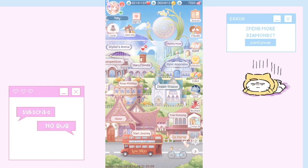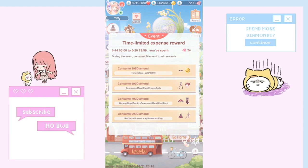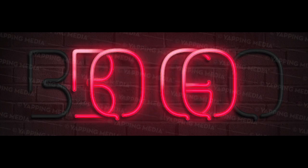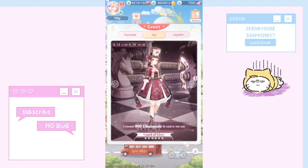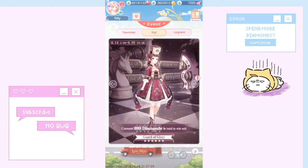The last thing I wanted to mention is how you can get Guard of Glory for basically free. If you check under Events and go to Guard of Glory, you need to consume 999 diamonds to get the suit. Since you'll be spending over 999 diamonds completing Moonlight Grace anyway, you can technically get two suits for the price of one — a buy-one-get-one-free situation. Guard of Glory is not my style — I find it pretty ugly and there's nothing I'd really use — but it increases my wardrobe count, so it makes sense to get it.